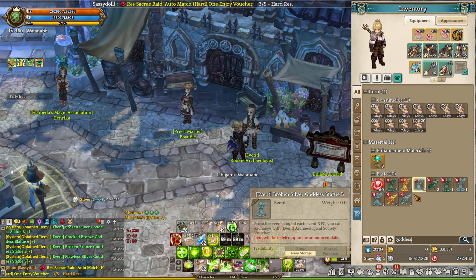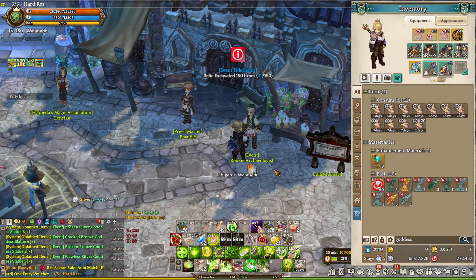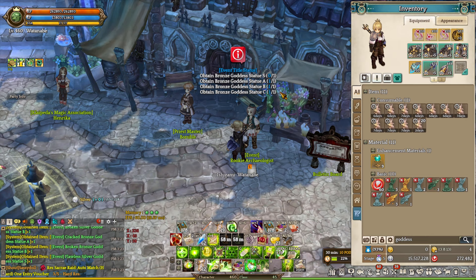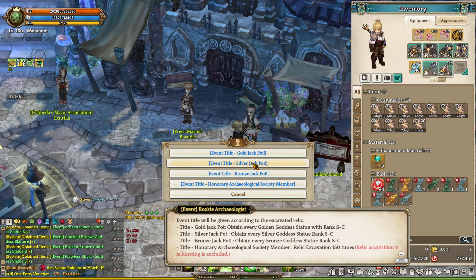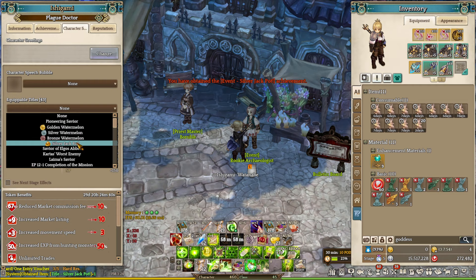Once you identify the relic, go ahead and check your inventory and then click on the third option to obtain the titles. Now there are four different titles — one special title and three normal titles, which include bronze, silver, and gold. The special title requires you to dig up 150 times, so it's going to take you around roughly 15 days at 10 per day. For the other titles, you have to claim at least four different relic types, which include the S Ring, A Ring, B Ring, and C Ring. In this video, I managed to get the silver jackpot title. Once you get the title, right click on it and click on F1, click on the third tab of the character, and click on Equippable Titles to equip the special title you get from the event.